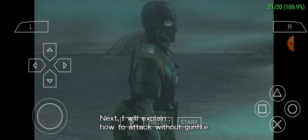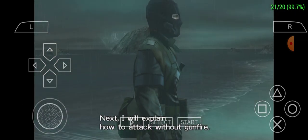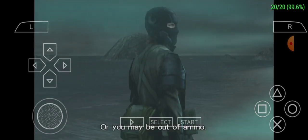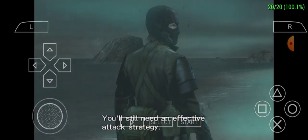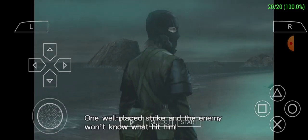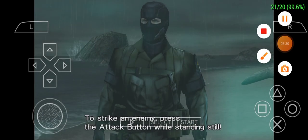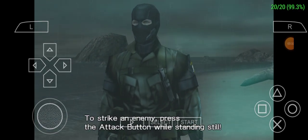Next I will explain how to attack without gunfire. You may run into an enemy unexpectedly, you may not have a weapon on you, or you may be out of ammo. You'll still need an effective attack strategy. One well-placed strike and the enemy won't know what hit him. To strike an enemy, press the attack button while standing still.